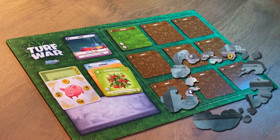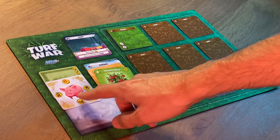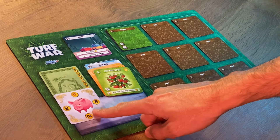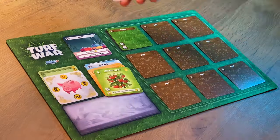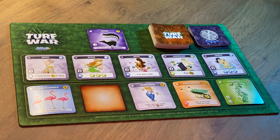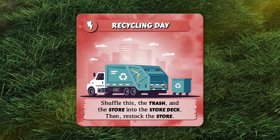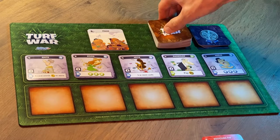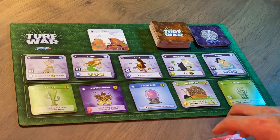On my next turn, I have to decide if I'm going to go back home or stay away and work and buy more cards. I'm going to stay away because that fountain is looking pretty good. I'll work again using away's work action, adding another five dollars to my piggy bank and bringing it up to eight dollars total. I'm going to spend six of it on that fountain — I remove six dollars from my piggy bank, take the fountain from the store, put it into my garage, and restock the store. I've revealed an event while restocking. Whenever you reveal an event, you do it immediately. Recycling Day says to shuffle the store and the trash pile into the store deck, so I'll shuffle those back together and restock five new cards for the store.